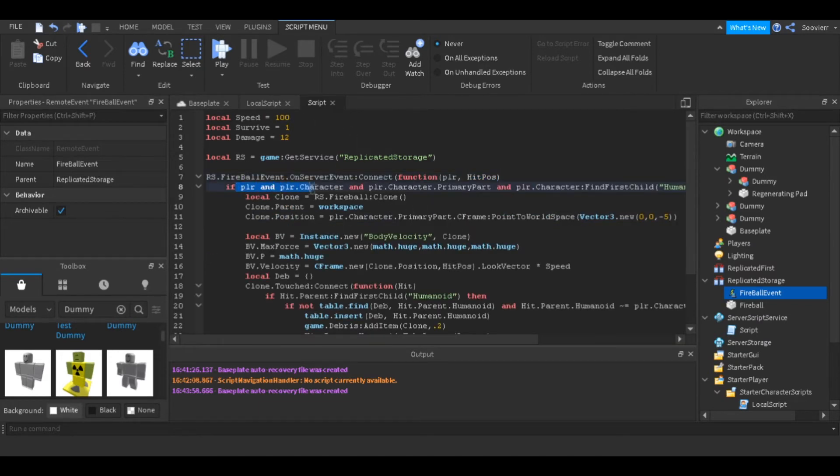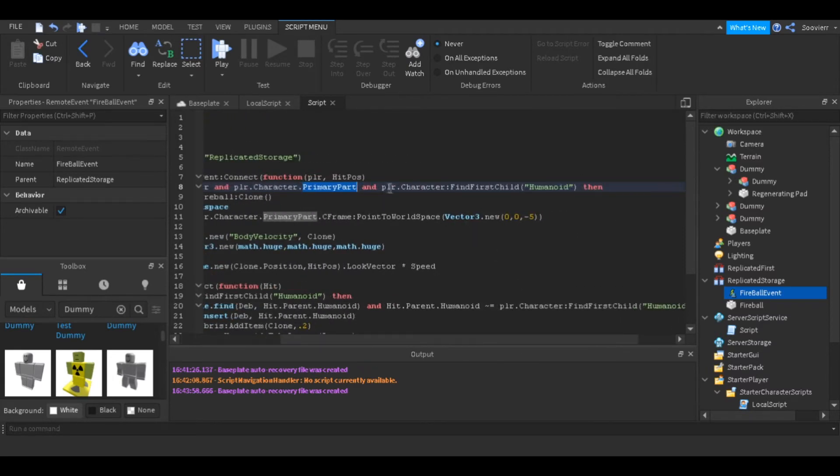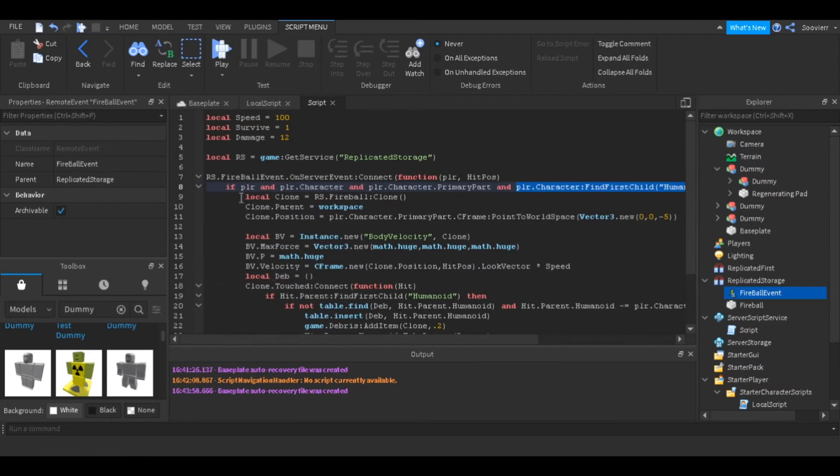Now we check if the player exists, if player.Character exists, if player.Character.PrimaryPart exists — PrimaryPart is basically the HumanoidRootPart — and if the humanoid exists. All of this is just to confirm it's actually the player before we do anything.